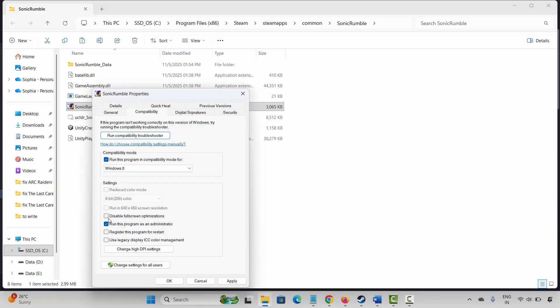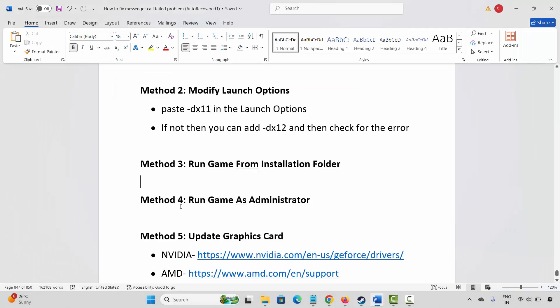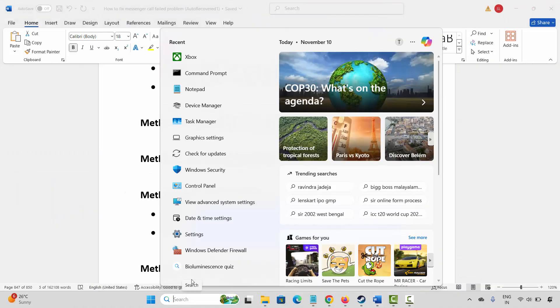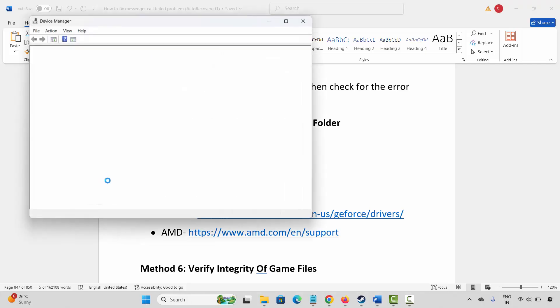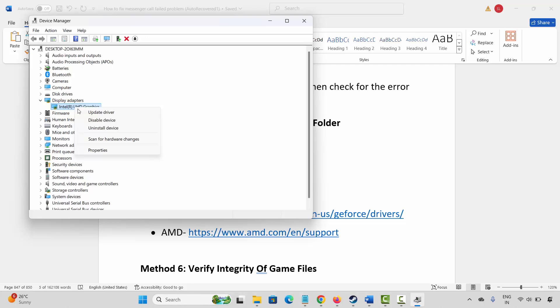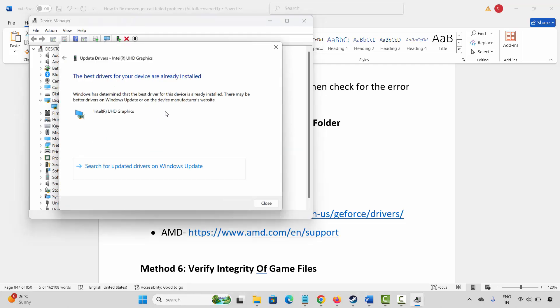If not, come back and click on 'Disable fullscreen optimizations,' click Apply and OK, and check if the game is launching. If not, the next solution is to update your graphics card. Go to Windows Search and search for Device Manager. Expand Display Adapters, select your graphics card, right-click on it, and click on Update Driver.